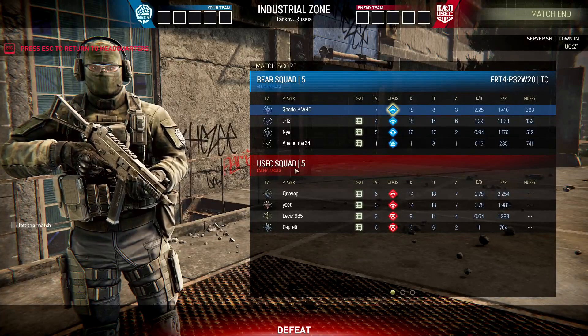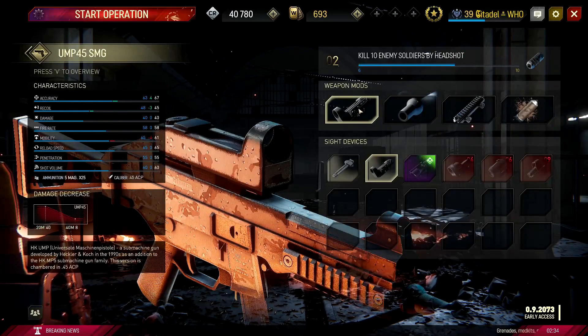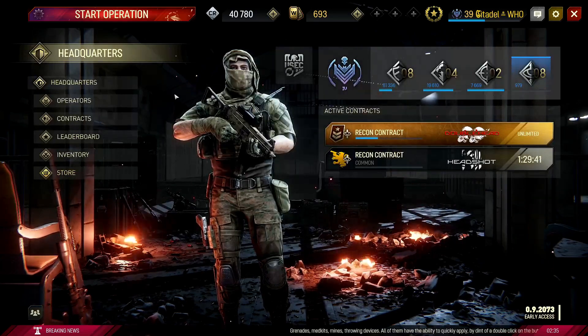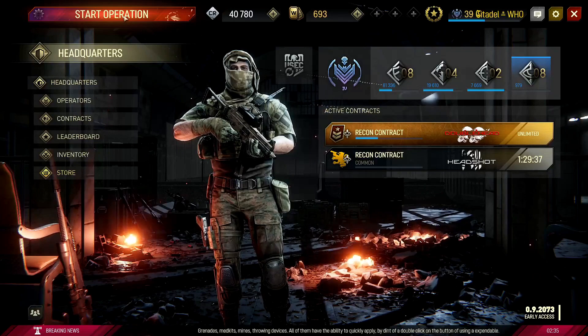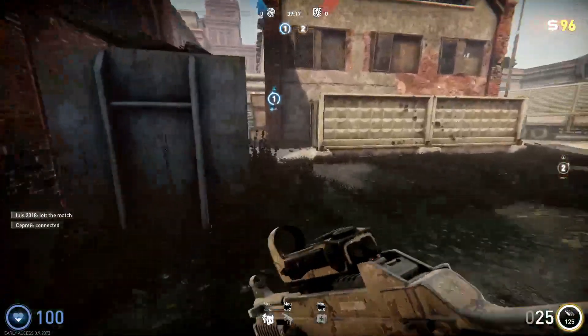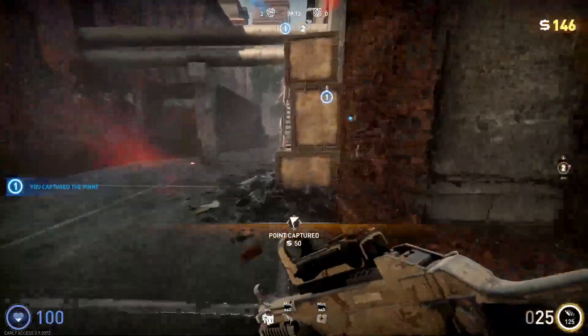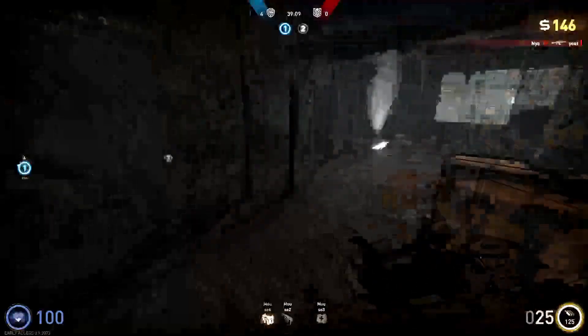Alright, went 18 and 8 with a 2.25 KD — okay! I got a Cobra sight. I think this might be the one I don't like, but any sight is better than the regular iron sights. Let's get right to the next game. This is actually the sight I don't like that much, but it's better than nothing — I'd rather have this sight than those iron sights.